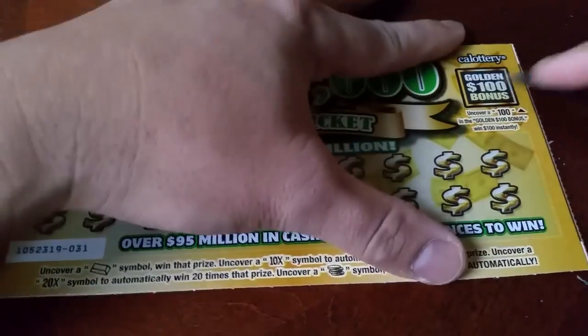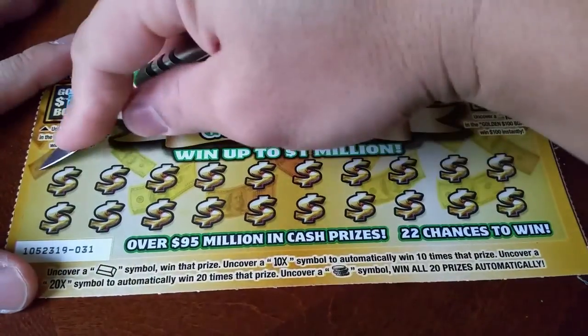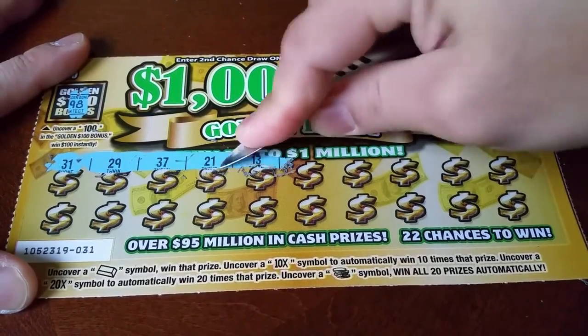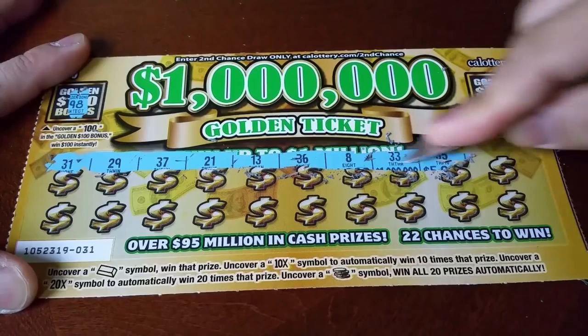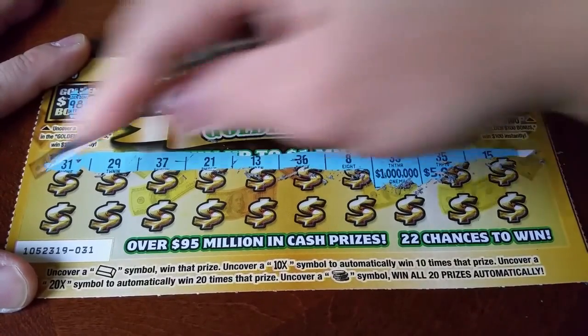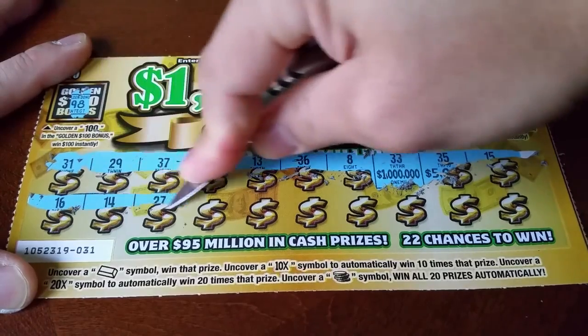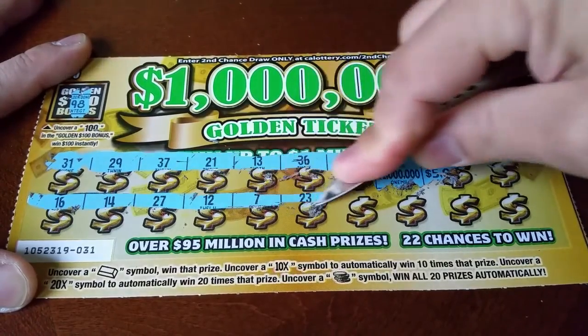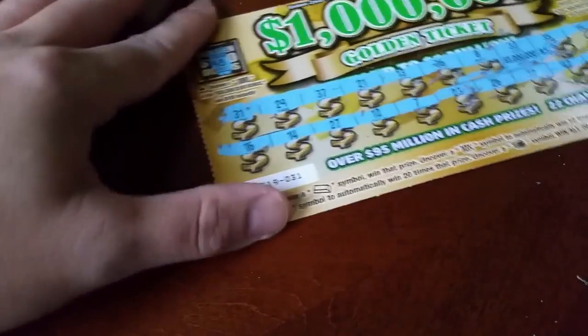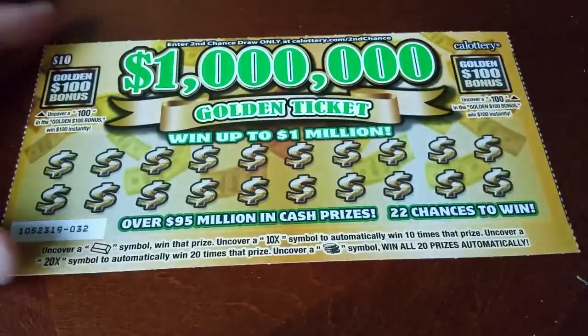91 is blank, 19 is blank. 91, 98, and 103. Reading off: 29, 37, 21. I'm reading them off and there's a case we might want little zeros, but they're not tiny zeros. Card 31 is blank.